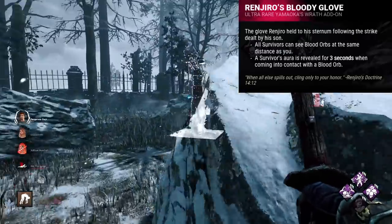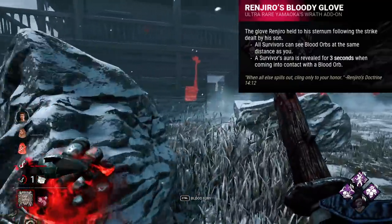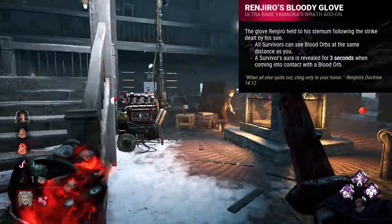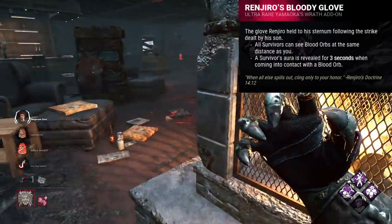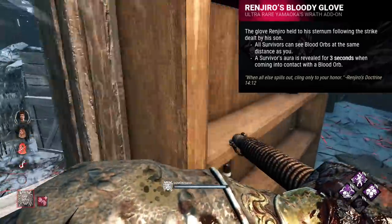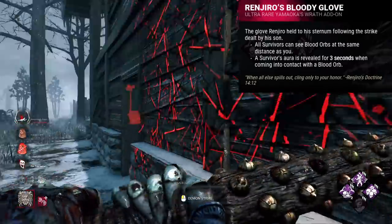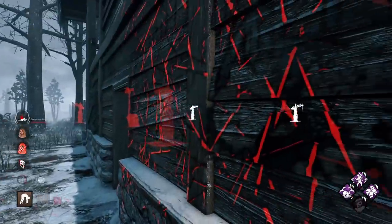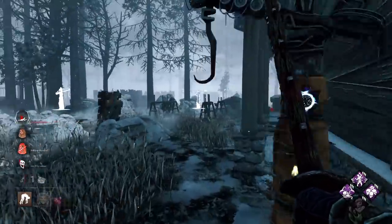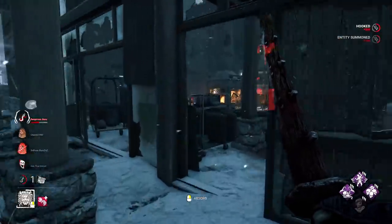As an iridescent addon, it's fine to nerf a certain aspect of the killer's power if it means you buff another part by a huge amount. For example, Tuft of Hair for Myers — sure, it takes longer to stalk, but you get infinite tier 3. It takes longer to achieve, but it's very strong once you get there. Also, Oni's most enjoyable aspect is his blood fury. This addon should be the brown meme addon at the very bottom of his kit. To be honest, both Renjiro's and the Iridescent Crest should be replaced with the Scalped Topknot and either Lion Fang or Splintered Hull, except spiced up a bit.